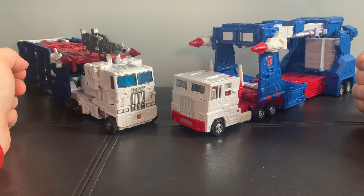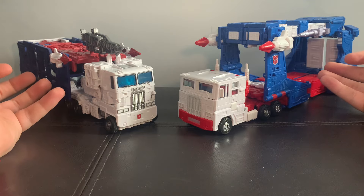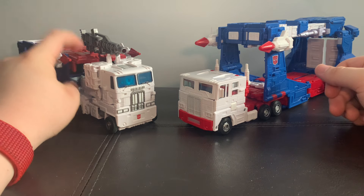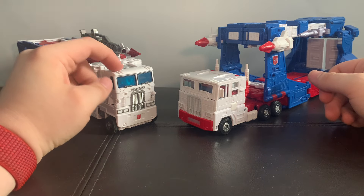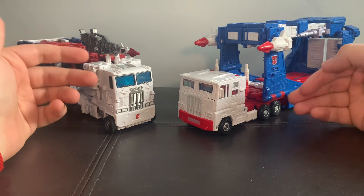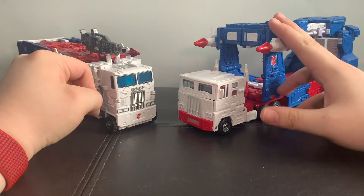The reason why I'm doing these two together is because A, they're both Ultra Magnuses, and this is what giving a character the size class they deserve looks like. As you can see, there are very major differences between these two. This one is a heavy retool — it's essentially the Siege mold but remolded to give it some Earth design aspects. This one is all built from the ground up, meant to be the 86 character.